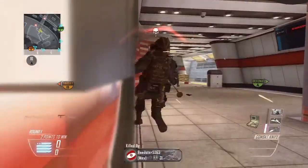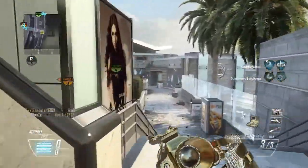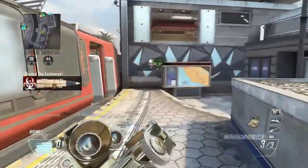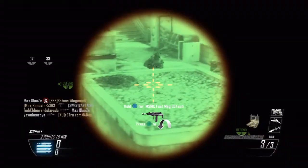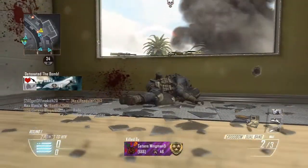We're going to start with the crossbow. You're going to need 300 kills, 1 double kill medal, 5 revenge medals, get 1 kill from exploding a car with the crossbow, and 1 bloodthirsty medal which is 5 kills without dying. You're also going to get a kill with every round in your clip — there are 3 bullets — so you need 3 kills without reloading, which is kind of hard but definitely doable.